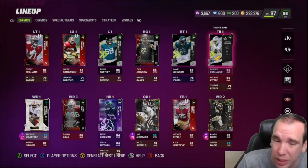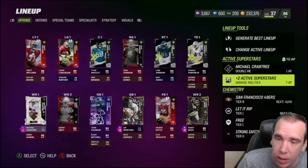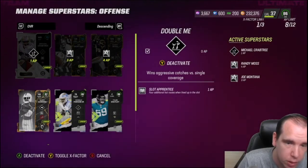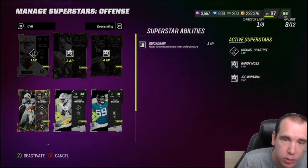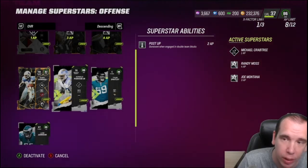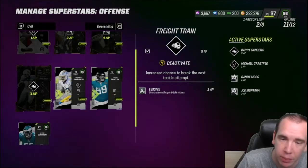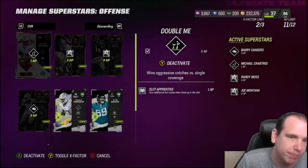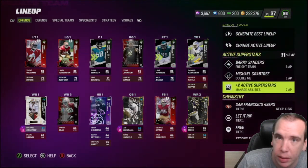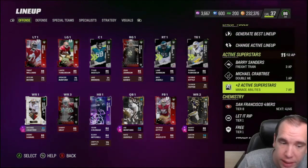I do have Joe here, and these are the routes I run. On Crabtree you see what I've got, and look what I've got on Moss — Moss gets open so well. I typically give Barry the ball. I'm going to show you how to get him on your team and not have him count against your running back starting spot.